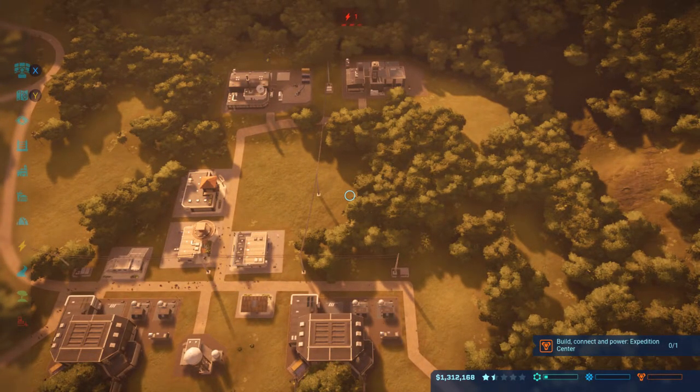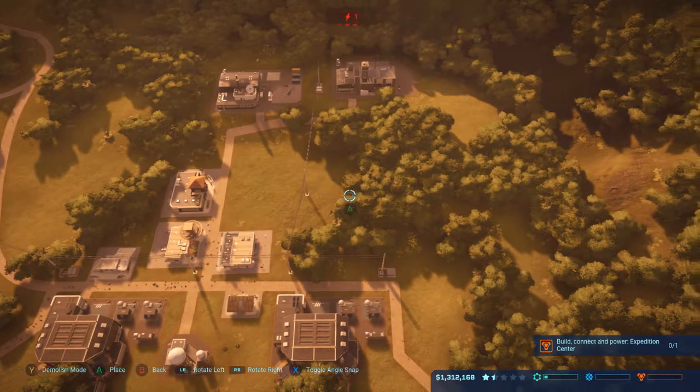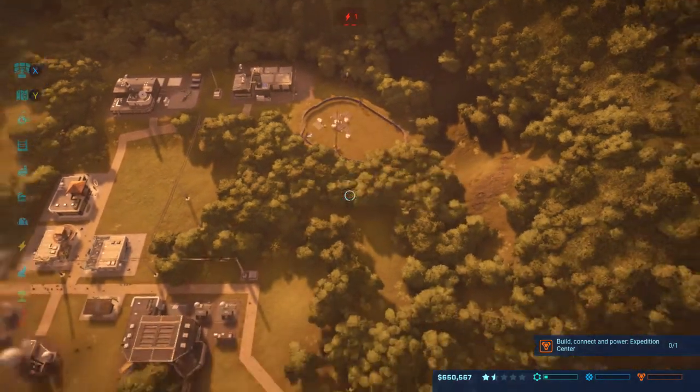Somehow we completed that other science contract just by doing nothing, so that's good. Let's roll into these hotels. Now, when I'm building the hotels, I like to start mass building them so I can just have them out and over with.